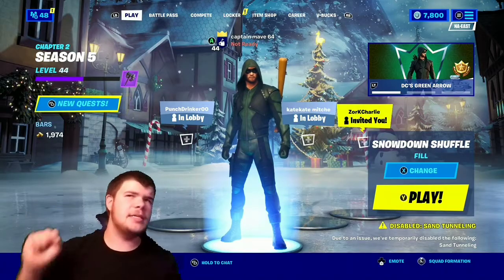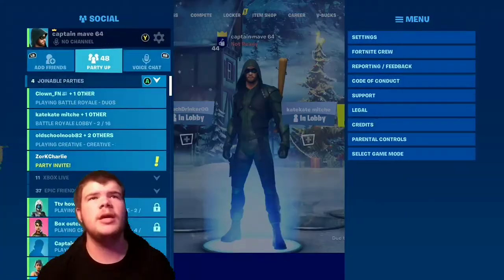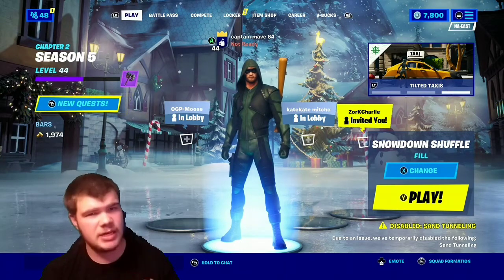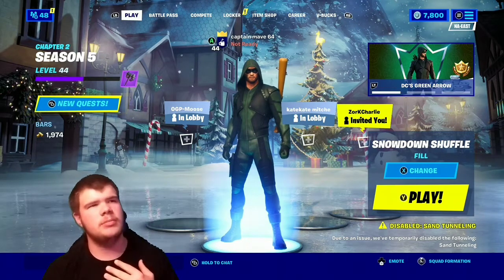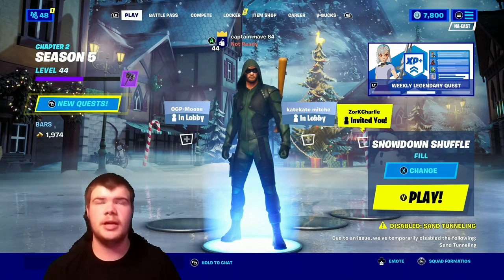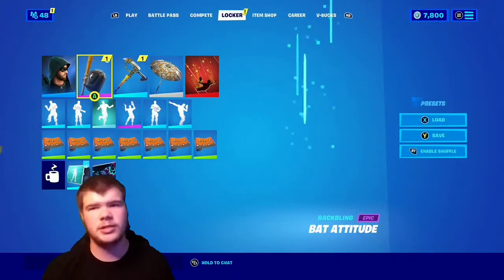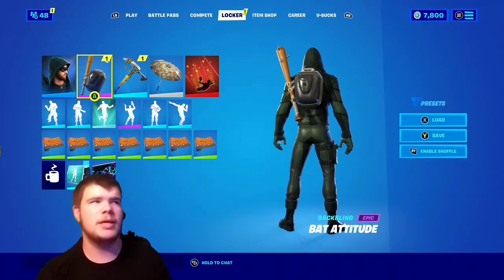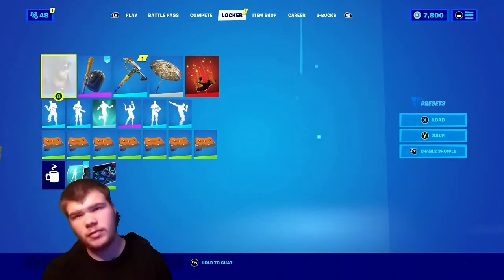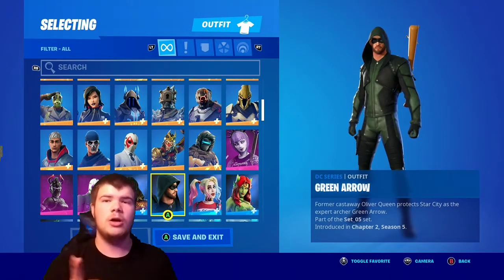Academy64 here. If you buy the Fortnite Crew Pack, you get the Green Arrow skin, which is one of my favorite DC superheroes. If you get the Fortnite Crew Bundle, you'll get him, a pickaxe, a back bling, and a thousand V-bucks. If you don't already have the Battle Pass, it will also include that. He's actually an epic skin, so that's 1500 V-bucks worth, which makes the Fortnite Crew Bundle pretty decent value.